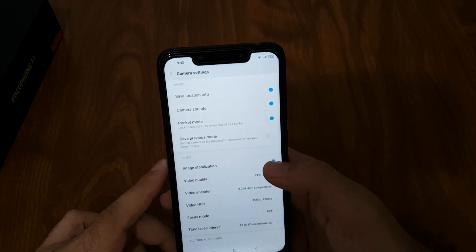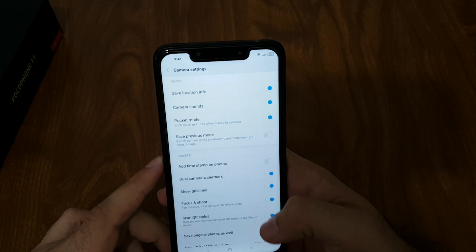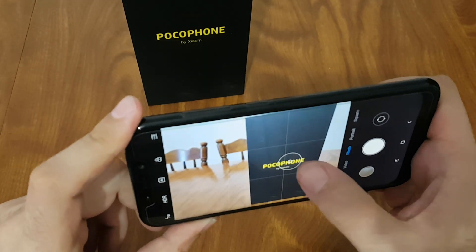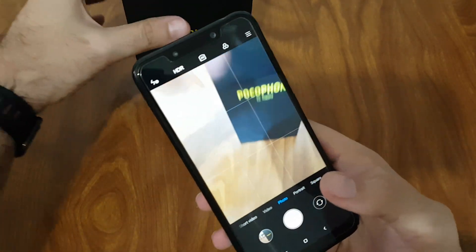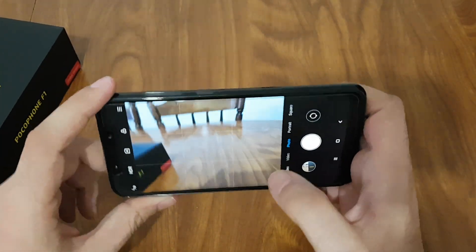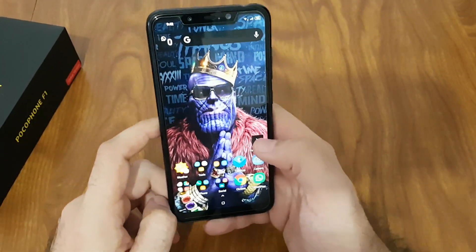Also in photo mode, there's a nice option called Focus and Shoot: you focus on something, then press again on the same spot and it shoots. That's kind of neat. You can also enable grid lines so you can arrange your photos better. That's pretty much it for the camera tips.